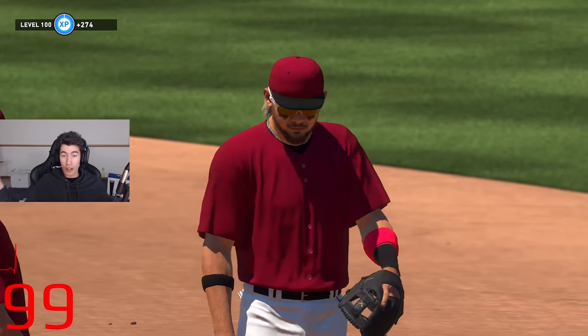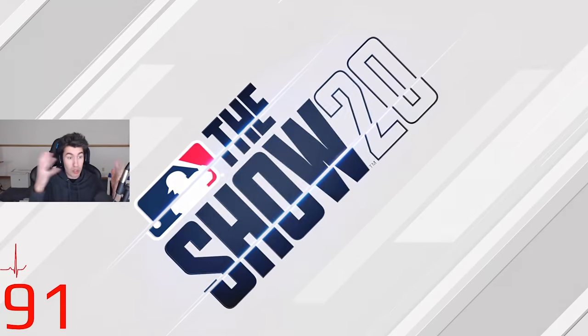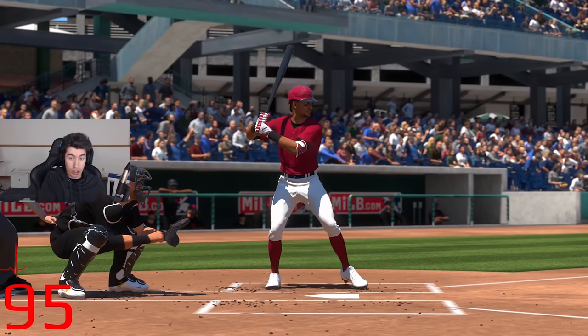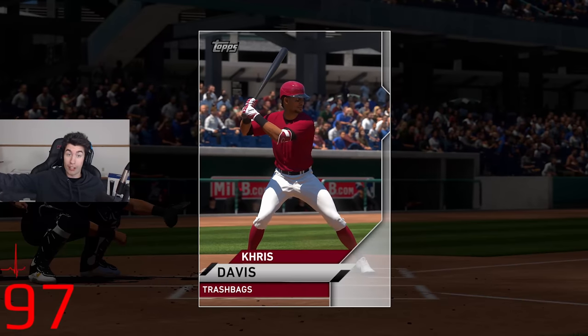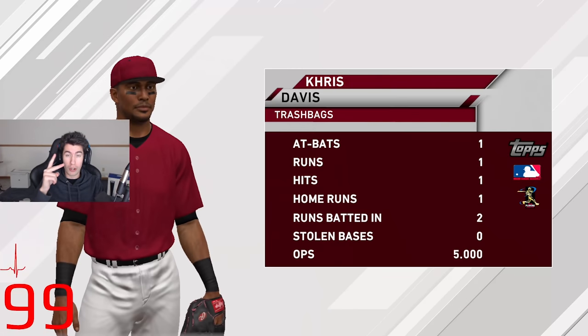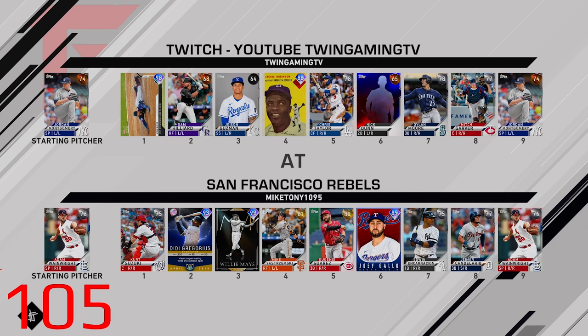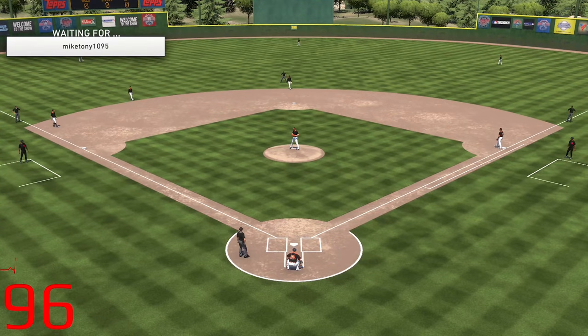We're going to get another game in this video. Do the same thing — circle, X, square — and see how it goes. I'm kind of disappointed we lost with this team, but that means we get to draft a new one. If you guys are watching, what challenge or theme should we do for our next draft? Let's try to go two and one with this team. I'm hoping this game goes a little bit better. I'm just in a huge slump hitting right now — in ranked seasons and apparently BR too.